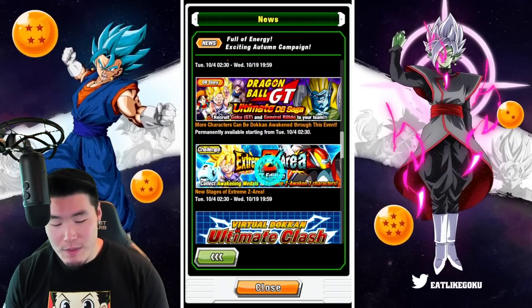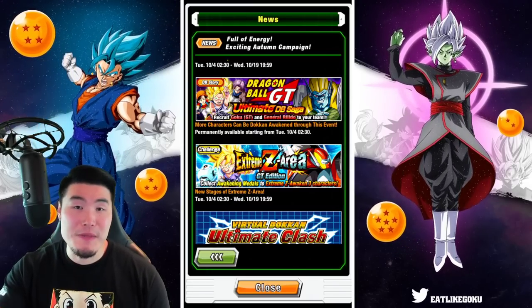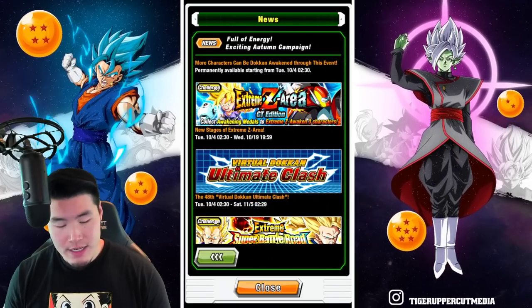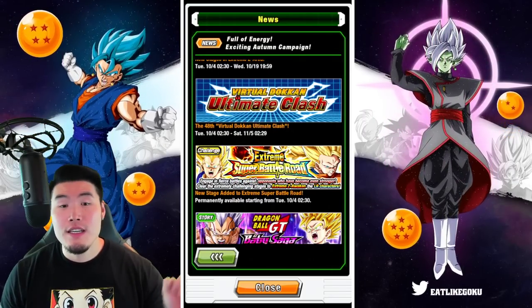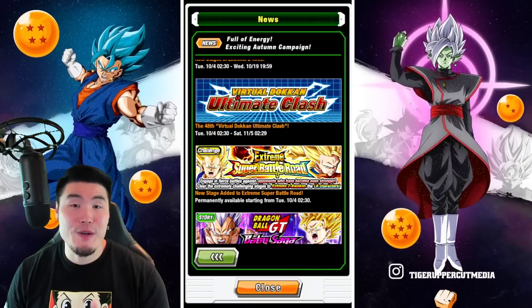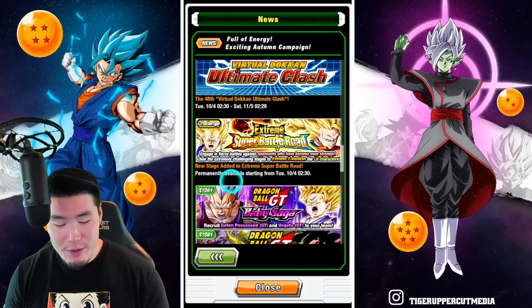Their Extreme Z Awakenings are also available through the new stages of this Extreme Z Area event. And obviously, we got to have a new Virtual Dokan Ultimate Clash — the 48th one to be exact — along with a new stage of Extreme Super Battle Road. It's stage 33. I'm not 100% sure what the category is, but yeah, it's stage 33 of Extreme Super Battle Road.